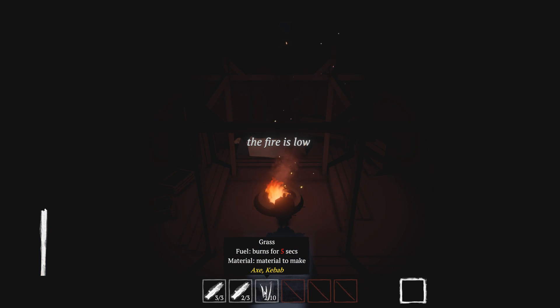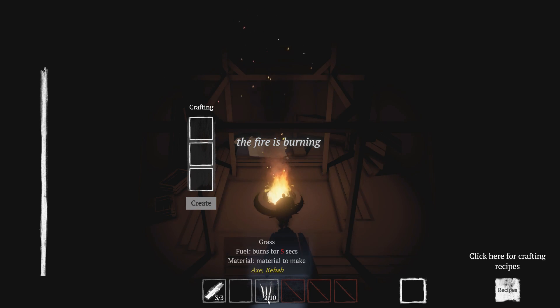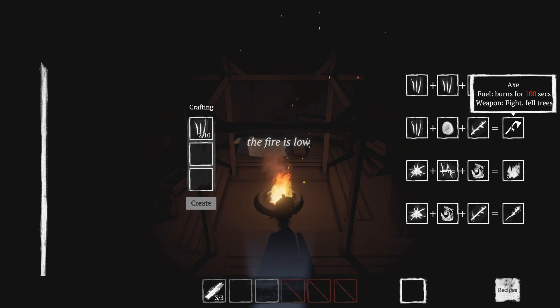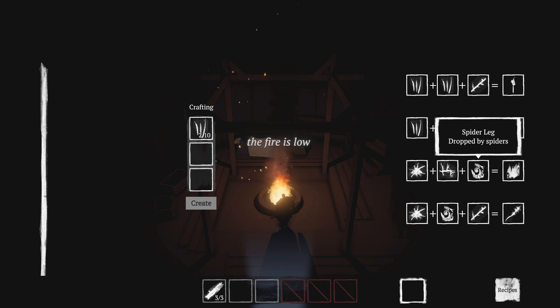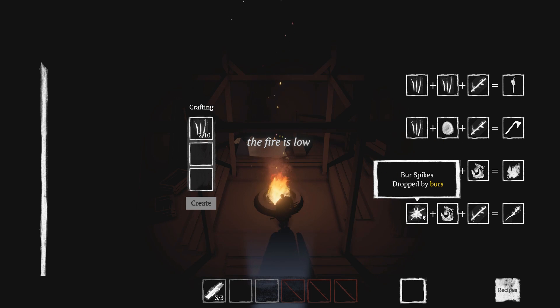We can make an axe, we can make a kebab. We need logs for 20 seconds over here — go ahead and throw those in. Now that your fire is alive, bring fuel here to create items. Oh, we got crafting recipes down there! We can do a torch, we can do an axe. I need a rock which we can find in the woods. We also need a capacity buff — if we have spider legs, a rot corpse and burr spikes. I guess we'll do what we gotta do.